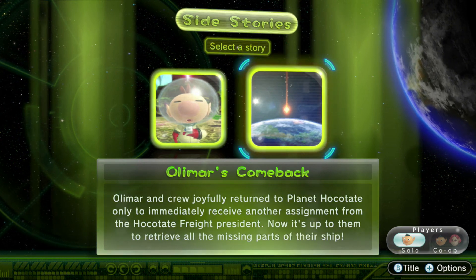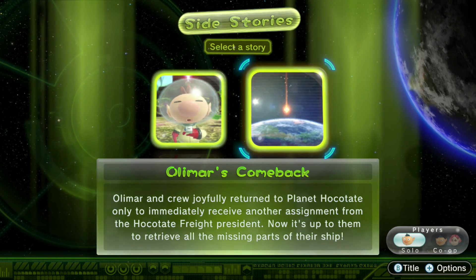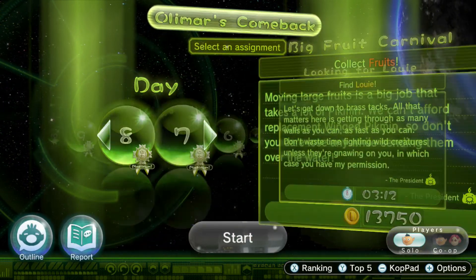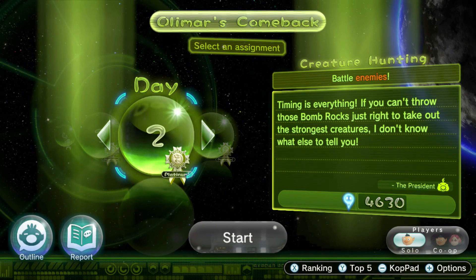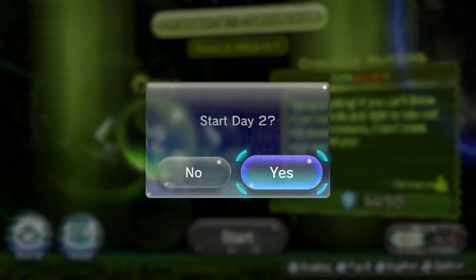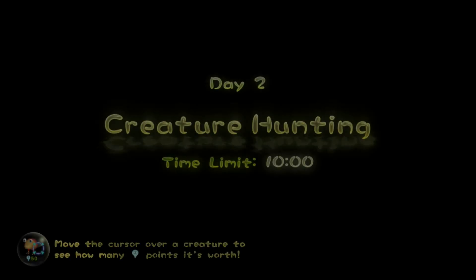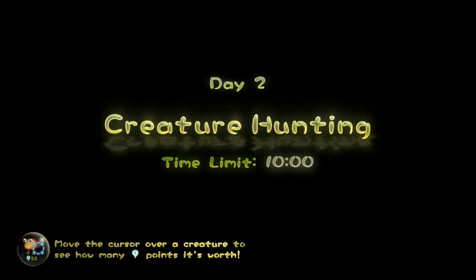Hello, this is Ben119 and welcome back to another video. Today I'm going to carry on with my Pikmin 3 Deluxe Olimar's Comeback Walkthrough. We are going to be doing mission number 2, called Creature Hunting. What we're going to be doing on this mission is killing enemies — it's a battle enemies mission and it is set on the Tropical Wilds.